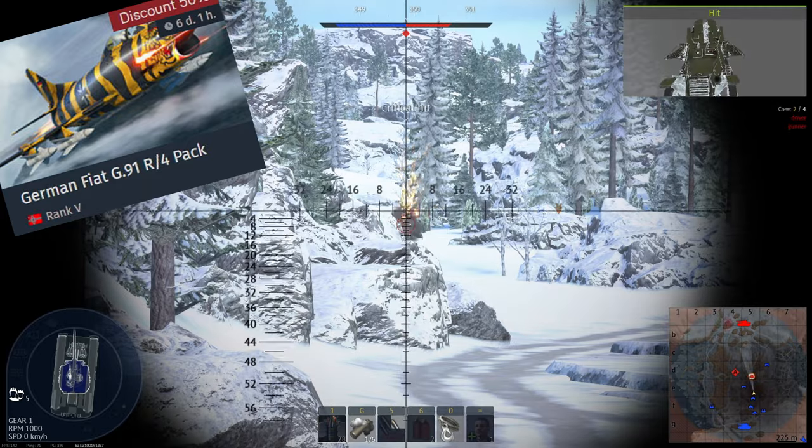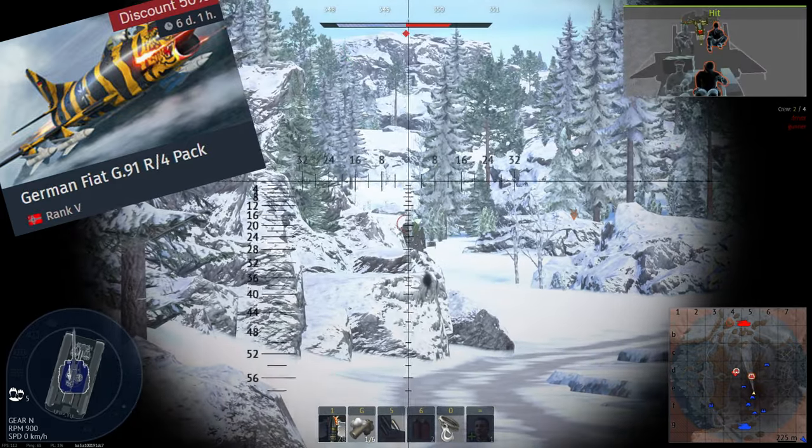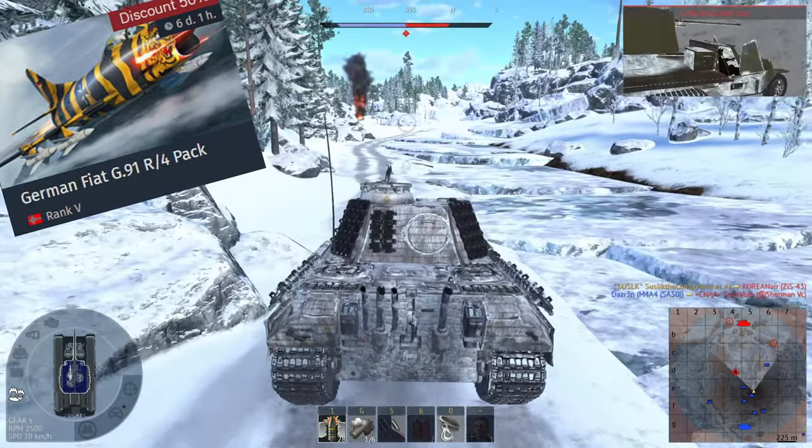The G.91 R4 — compared to the regular G.91, it doesn't have a cannon. Even though the Nord rockets got nerfed recently, I still recommend this plane over the regular G.91. It also has air-to-air missiles — they're bad, but better than nothing. Overall, if you want to spawn in ground realistic as a plane, this one is for you.